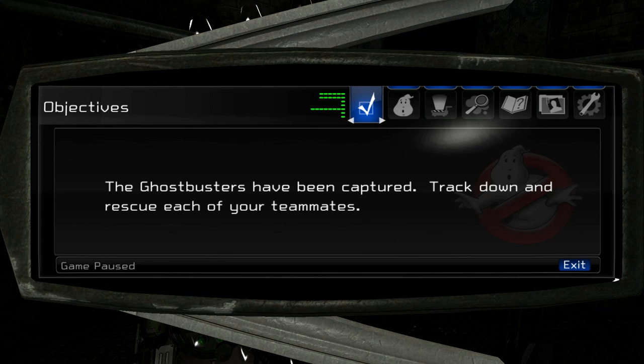Hello, everybody, and welcome back to another episode of Let's Play Ghostbusters the Video Game. In the previous episode, we went to Shandor Castle on a mysterious island in the middle of the Hudson River, only to end up separated from our teammates, whom we must now rescue.